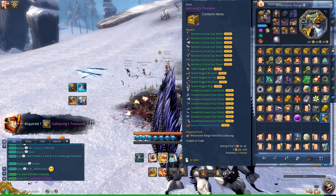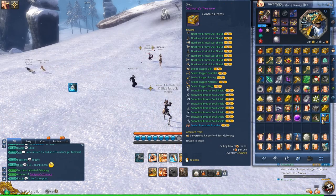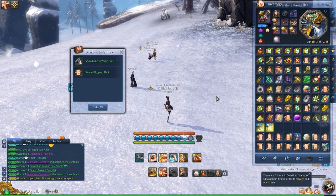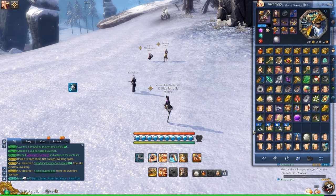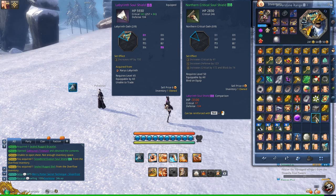There's a chest right here. There's an RNG chance that you'll get the Northern Critical Shield. I have three, so let's go ahead and open them and see if I get any. I got the Snowblind one, so my RNG sucks. Hopefully yours is better.